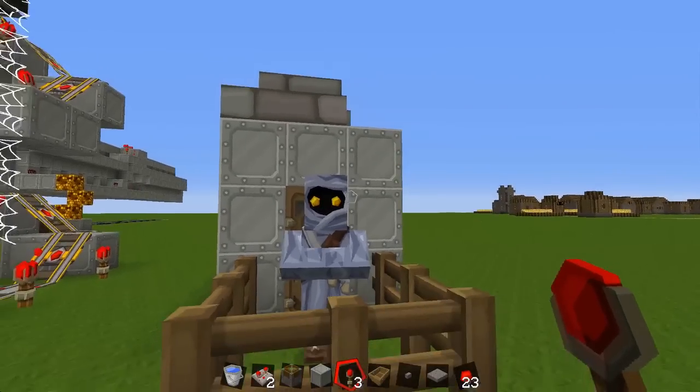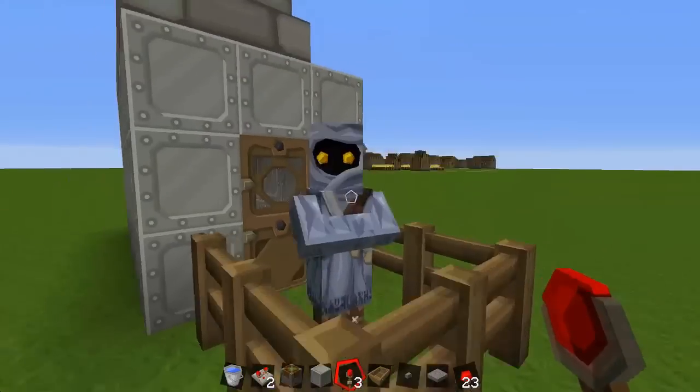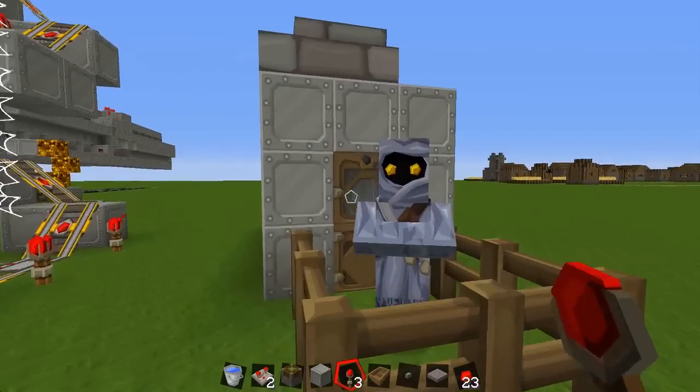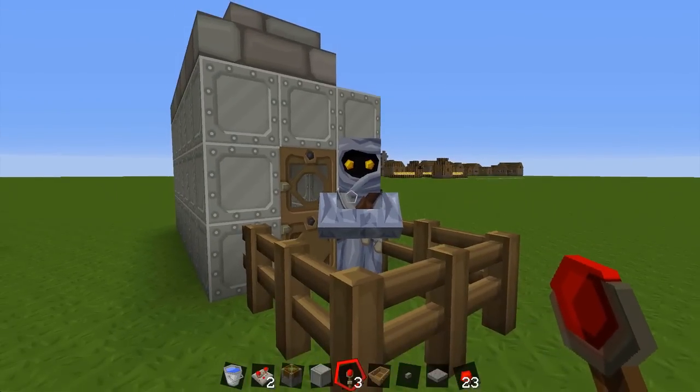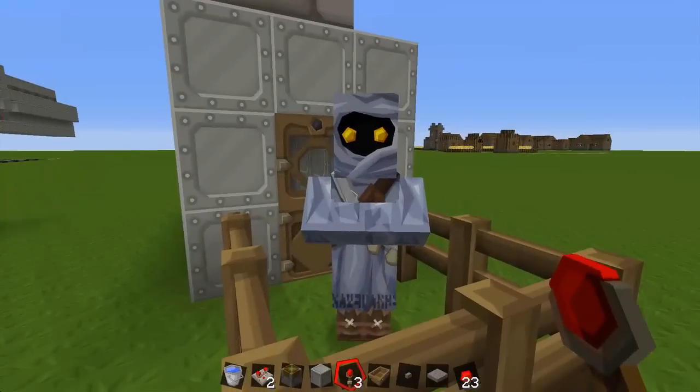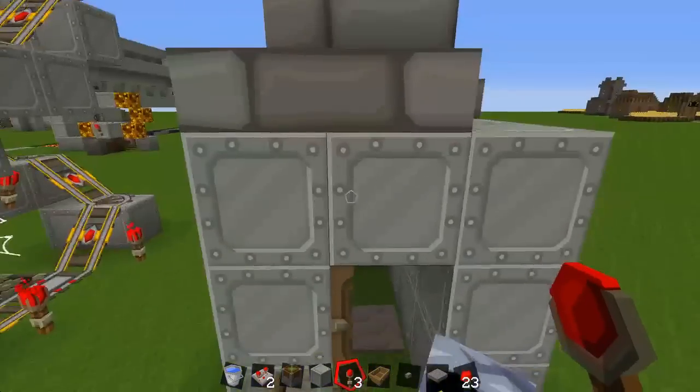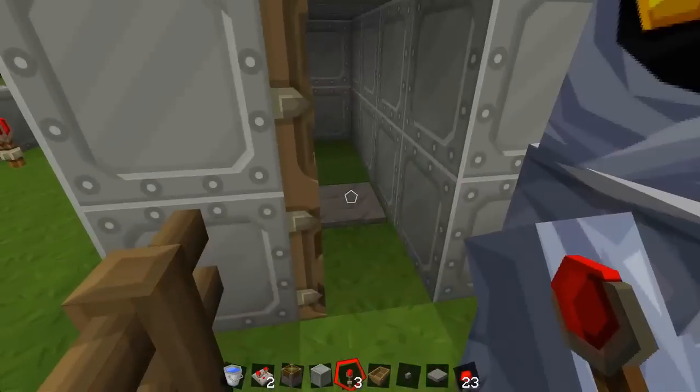Hello there guys and welcome to today's Minecraft video. Today I'm going to briefly talk about the command block and how you can use it to make sure that your map is always lit — so it's always daylight. I'll quickly show you what I've got here: a villager, a little house for him to go into, and a pressure plate on the door.